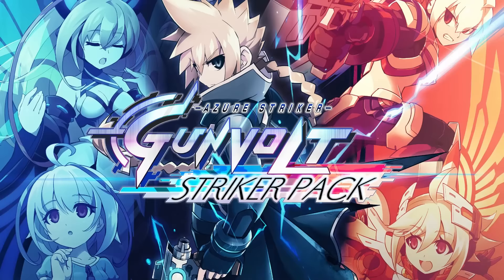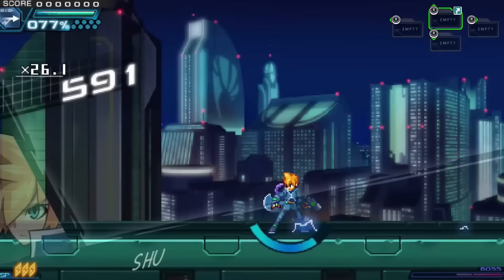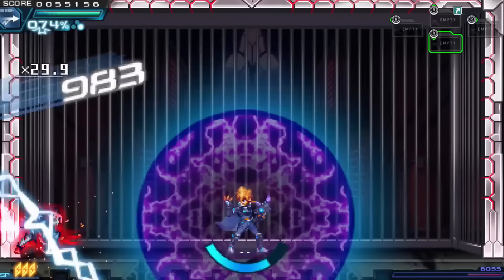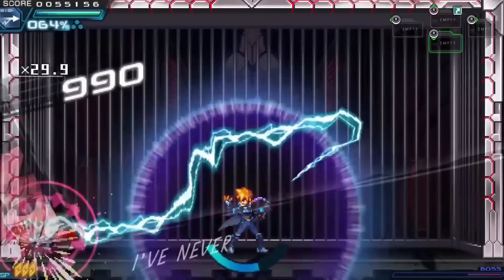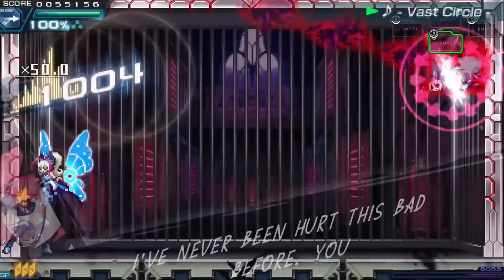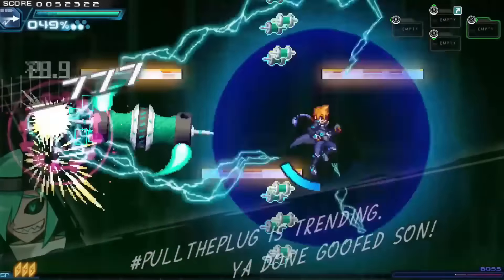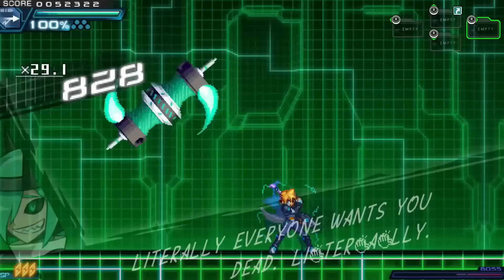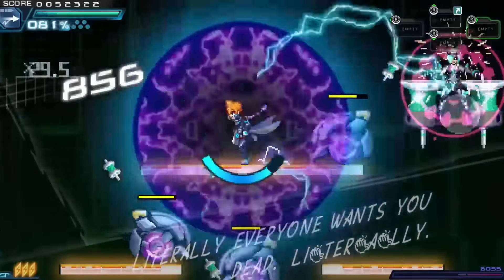Here is Azure Striker Gunvolt Striker Pack. This comes with the first two games in the series and they are fantastic. If you're familiar with a company called Inti Creates — they used to work on a lot of Mega Man titles back in the early days and decided to branch off and start making their own games. Their first own IP in America, I believe, was Gunvolt.